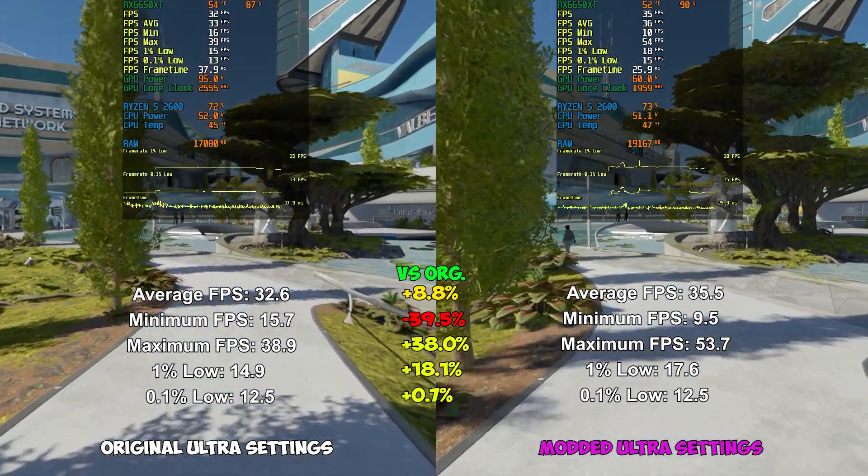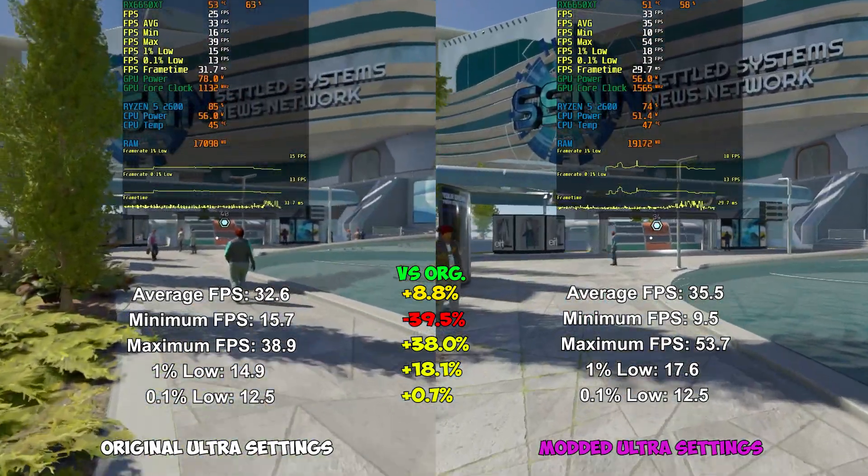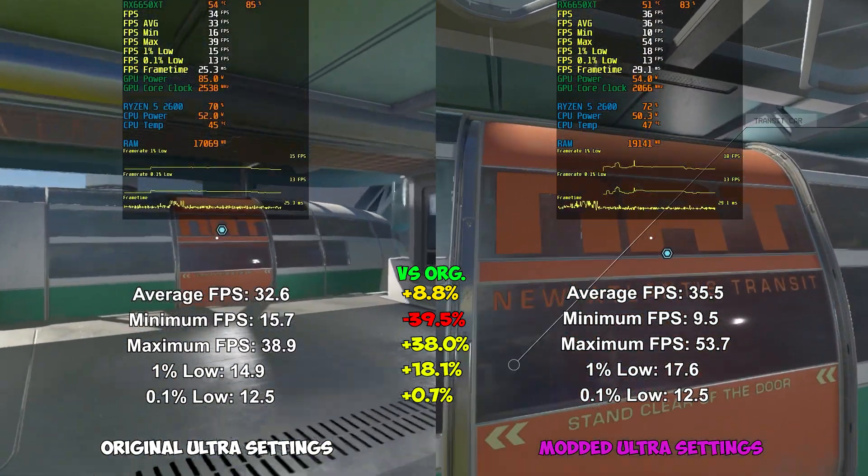The massive dip in minimum frame rate sounds scary, but it's basically just a single frame of stutter. Custom Starfield mods very often have these unexplained massive dips in minimum frame rates compared to original settings, even if every other metric is higher.